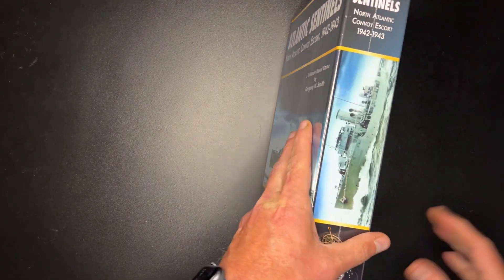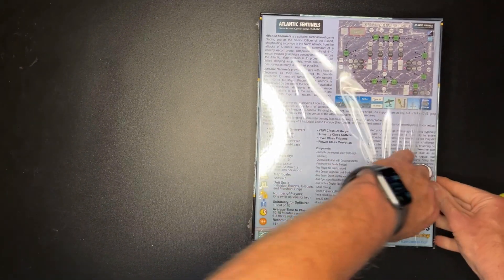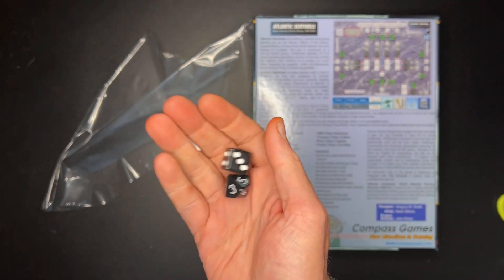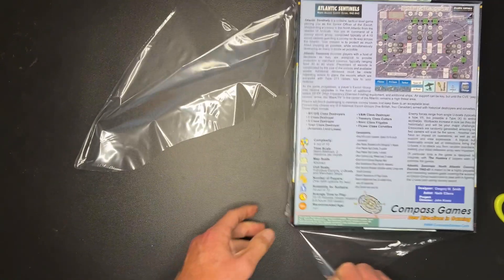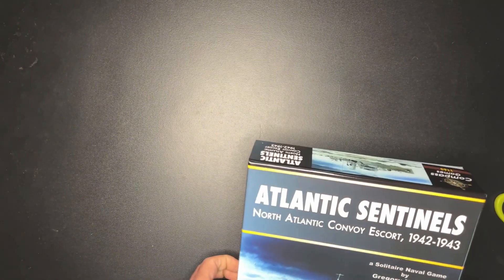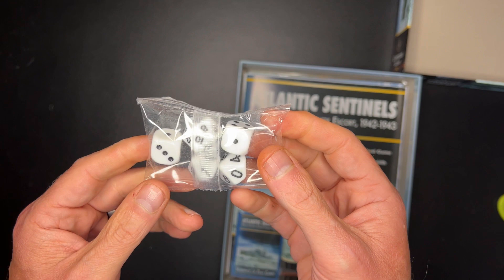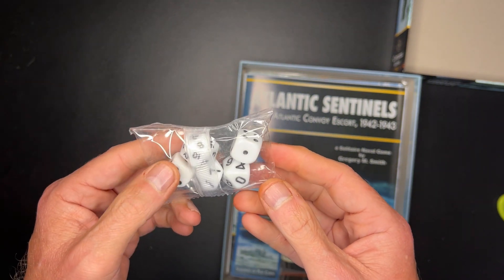Let's get into the box. When you get your box, make sure you dig around in the postal service box among the peanuts, because they throw in two dice that were not included in the box — make sure you don't throw those out. So we have more dice: two six-sided and three ten-sided. We also got a twenty-sided die, two ten-sided, and two six-sided.